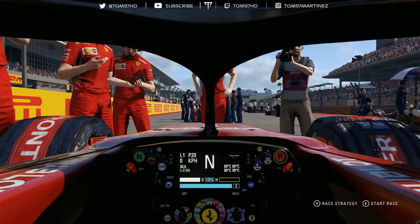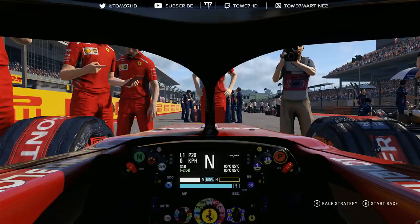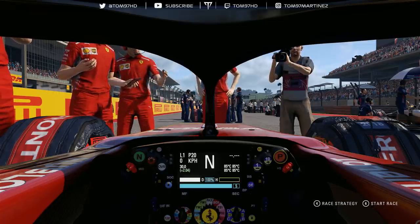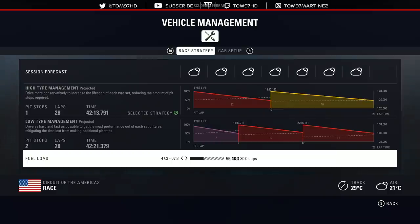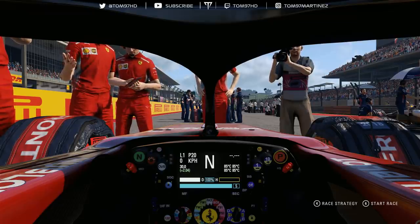Here we are for the USA GP. We start from the very back after a messy qualifying — not being able to get a lap together. We've got it all to do in the race and need plenty of overtakes to get into the top half. I'll take a top four finish realistically. Strategy-wise: starting on super softs, moving to softs at the end. I'm going super soft first rather than soft, so that if I pick up damage I have the soft as a fallback. Running two laps extra of fuel to be more aggressive on rich mix on the straights.